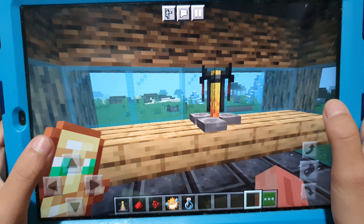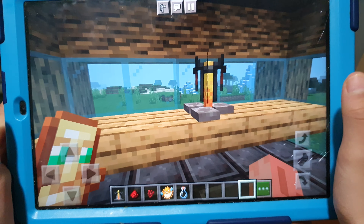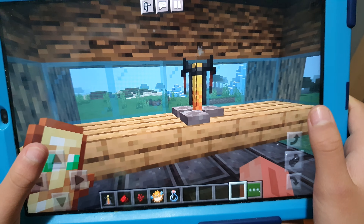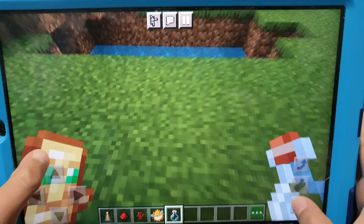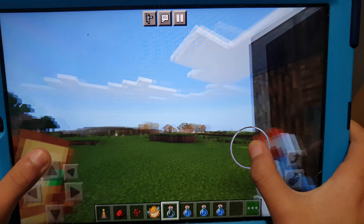Hi guys, welcome back to Psi Worlds! Today we're going to do another potion video — how to make a potion of water breathing. What you'll need is to get out some water bottles. There we go, three.